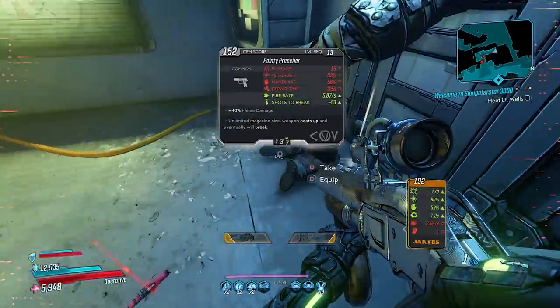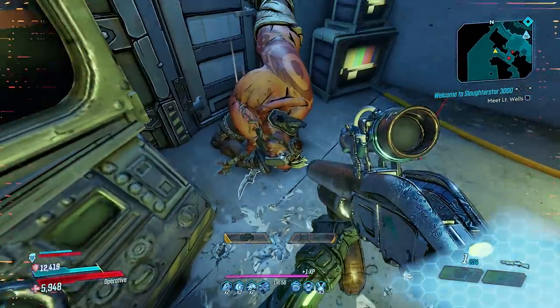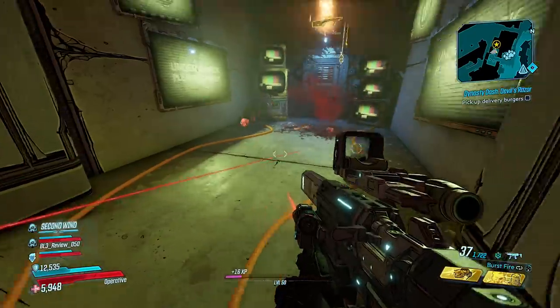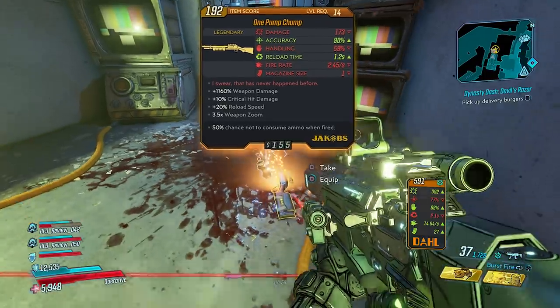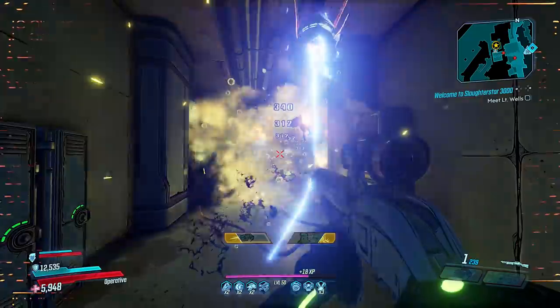Once you push those in the right order, you'll see all the TVs in the background light up and then One Punch is going to come out. He lives up to his name — if you let him, he will one-punch kill you. It doesn't matter what level you are or what level he is. You can come in with a maxed-out level 50 with perfect gear and he's still going to one-punch you. That's just how his mechanics work.